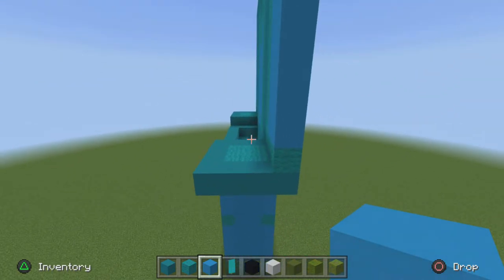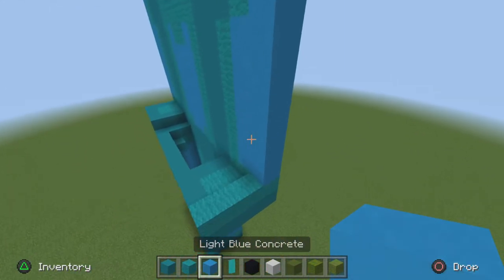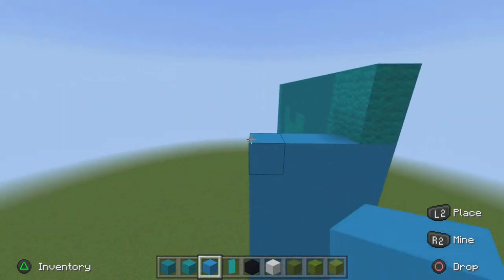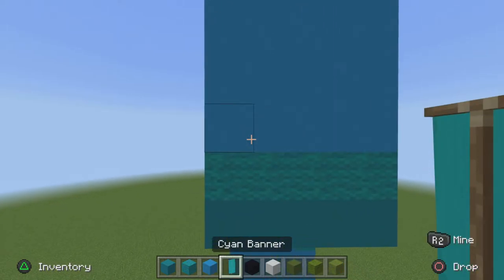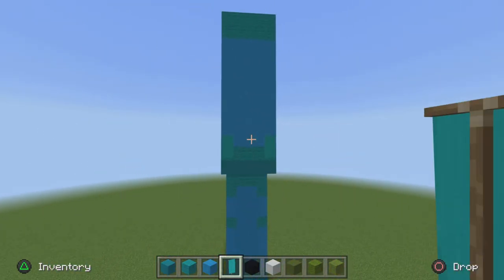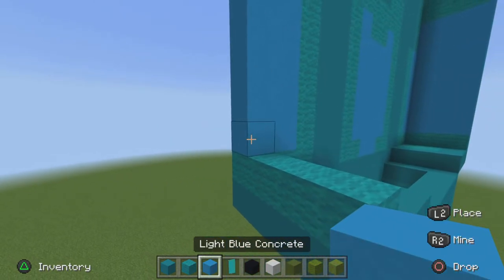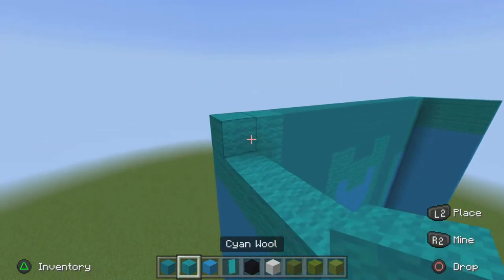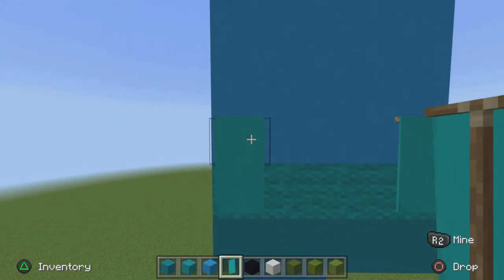Now move on to the side of his body. Start off with your Sign Wools and go across the row. Get your Light Blue Concrete and go all the way up until you get to the top row of Light Blue Concrete on top. Then go across two rows of Sign Wools on top of that. Get your Sign Banner on the Light Blue Concrete above the Sign Wools on the bottom. On the ends, go up one and one. Then do the same for the opposite arm on the opposite side.